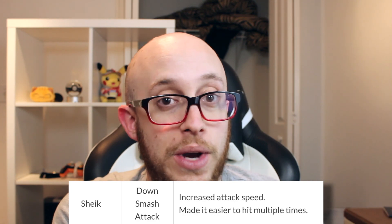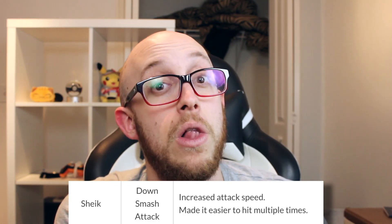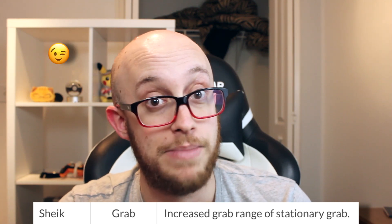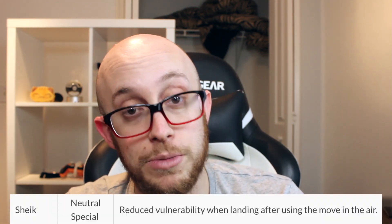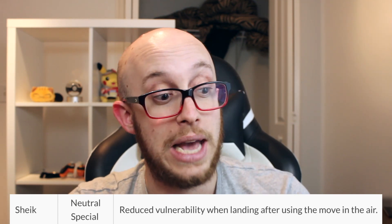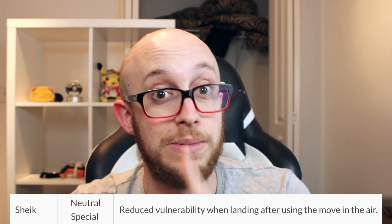I'm going to go over the buffs really quickly and then each of them individually. Her downsmash is faster and also connects better, which is nice because that move had a lot of people falling out. Grab is now bigger, which of course bigger is always better for grab ranges. Neutral special, being needles, have less landing lag, so you use them in the air and you land with them, they have less lag, and that is going to be very important.